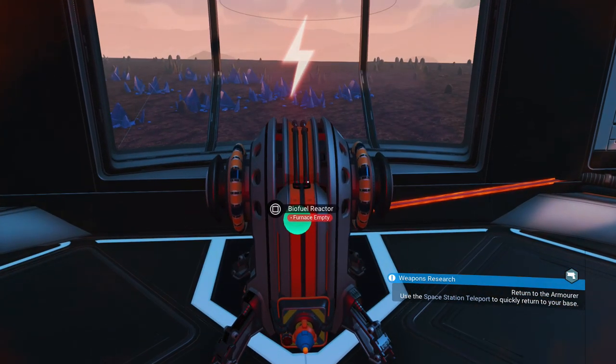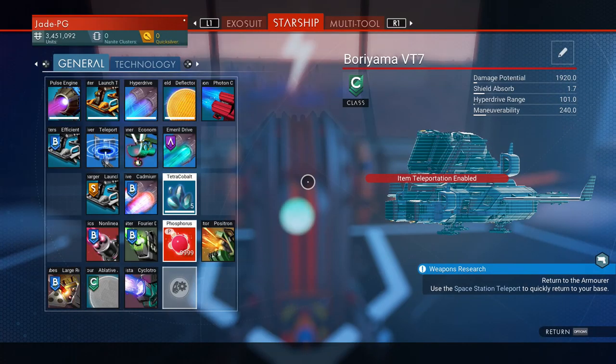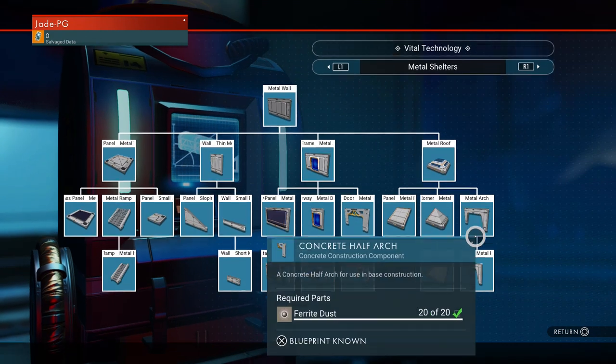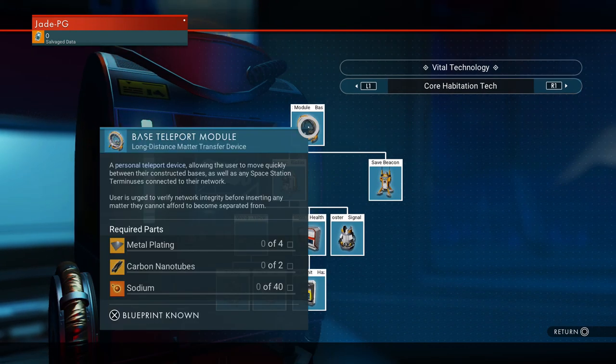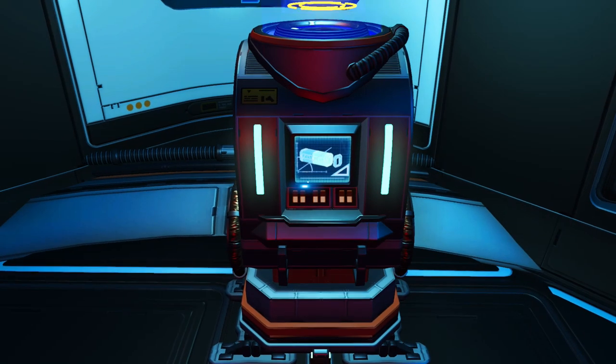There are a few ways you can actually set up your bases to be powered, but you are definitely going to need the biofuel reactor first. In your construction research unit, you should be able to find it once you've unlocked it — it'll be under the base teleport module. You're going to need one metal plating and 40 oxygen. And if you happen to have not unlocked the base teleport module itself, you'll also need four platings, two carbon nanotubes, and 40 sodium.